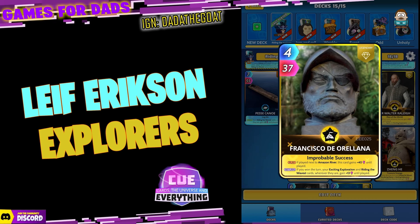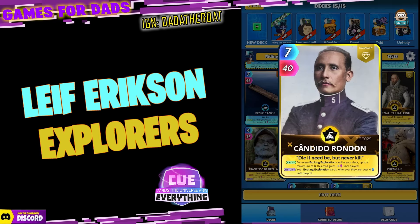Francisco da Orellana — four for 37, just a legendary. On the play, if played next to Amazon River this card gains plus 40 until played, but the return is really good: on the return, your Exciting Exploration and Riding the Waves cards wherever they are gain plus 13 until played. Candido Rondon — seven for 40, also just a legendary. On the draw, for every Exciting Exploration card in your deck up to a maximum of eight, this card gains plus eight power until played. On the return, your Exciting Exploration cards cost minus one energy.